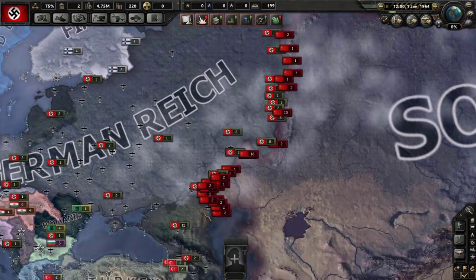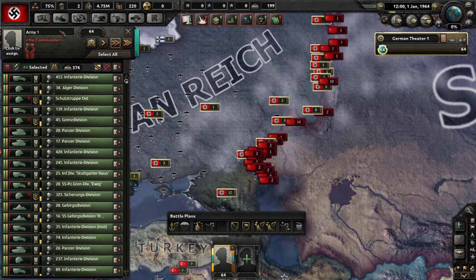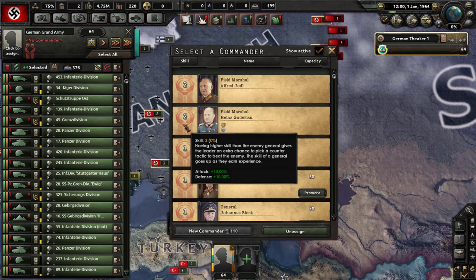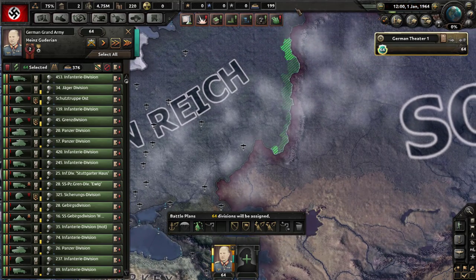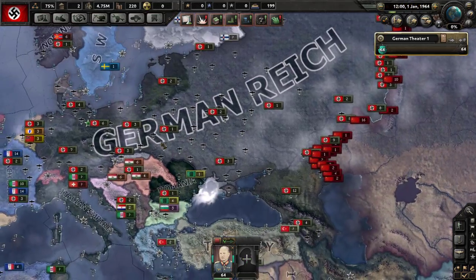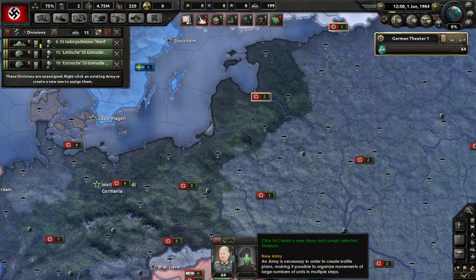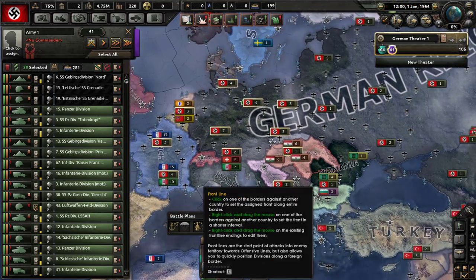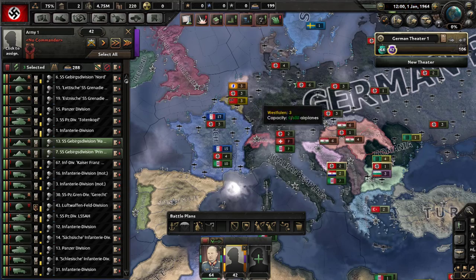We can conquer the Soviet Union by getting all troops back. German Grand Army — and we have other generals here. Let's take this guy Heinz Guderian. We'll get his troops up. There's new SS people with 38 divisions — give me all your divisions.